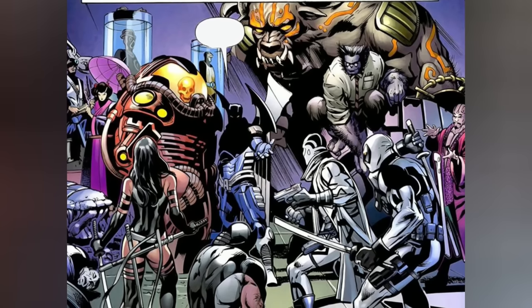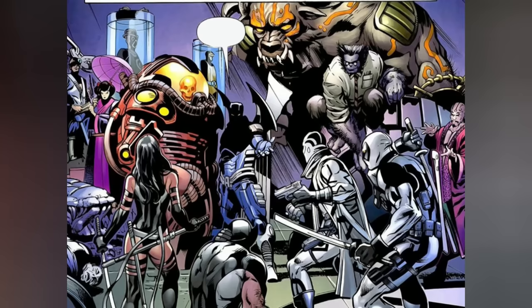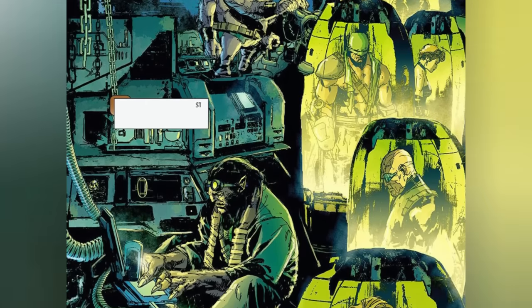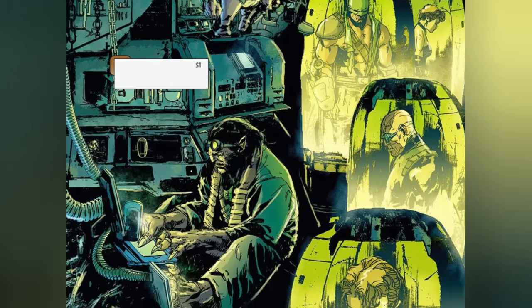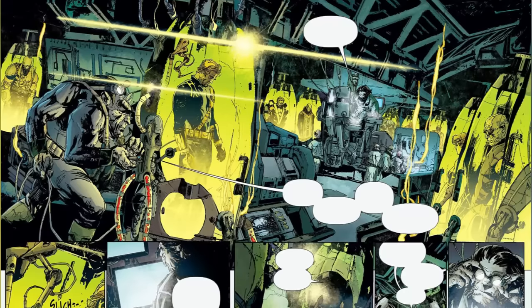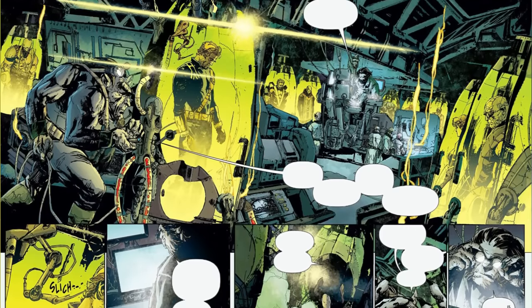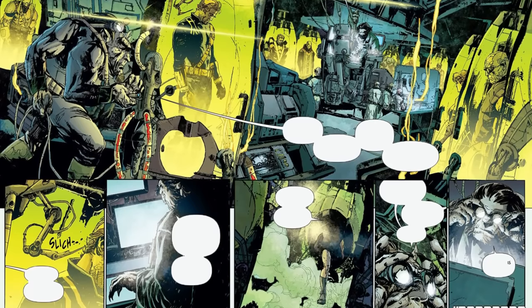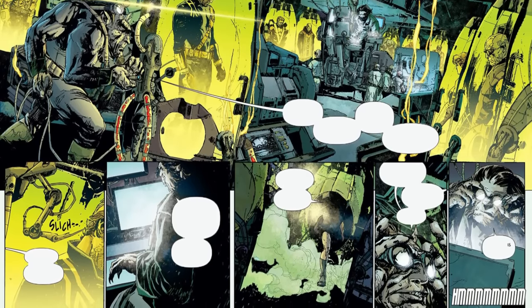On Earth-295, followers of the Apocalypse included the world's Dark Beast, aka Hank McCoy, and the Sugar Man, both notorious for their malevolent scientific experiments. These conniving scientists played a pivotal role in creating numerous super beings through horrific genetic manipulation. Given their penchant for meddling with genetics, it is more than plausible that the transformation of the individual who would become the Solar Hulk was not just an accident.